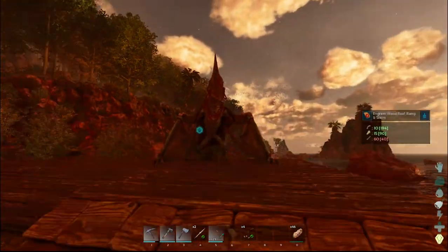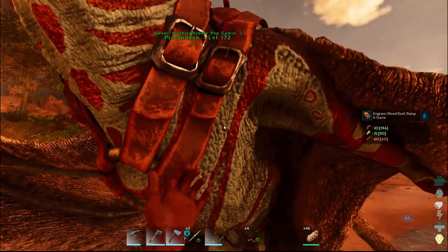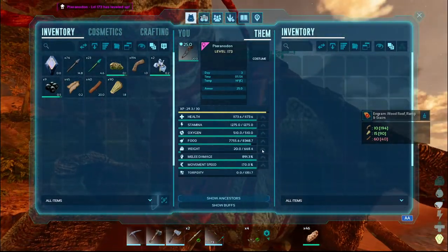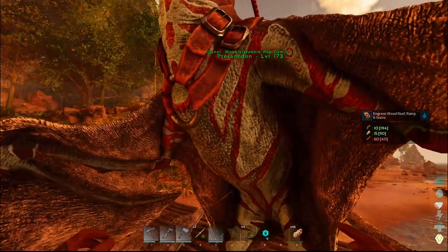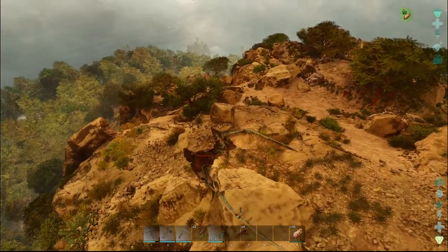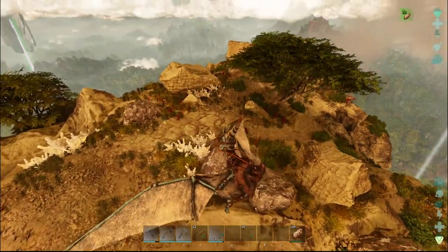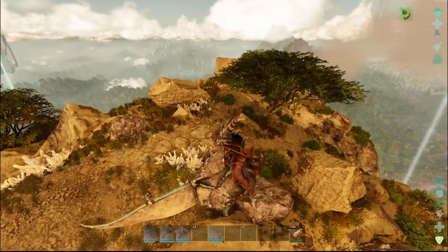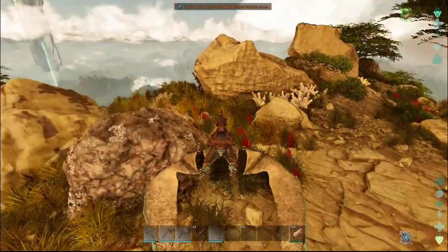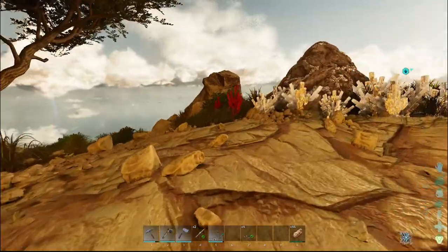So next goal is we need metal — metal stuff and things. So we're going to fly around. What is your weight? It's total garbage. We'll do some leveling — level her up a little bit, and then we'll go get some metal. Alright, we're up here. And there's an Anky right there. If we can tame it while it's up here and just leave it here, that'd be nice. We can get some crystal and make a spyglass. Oh my god, the frames are chunky.